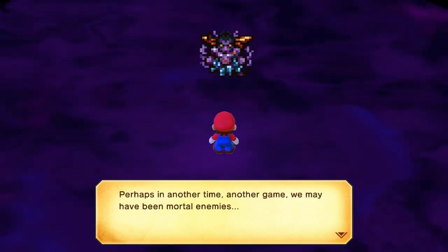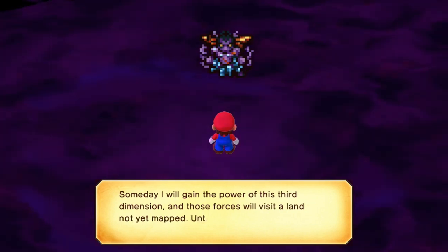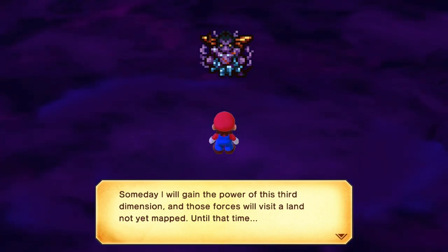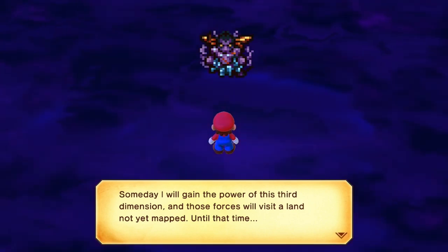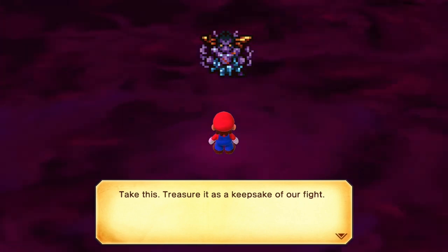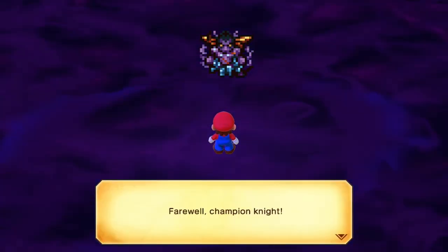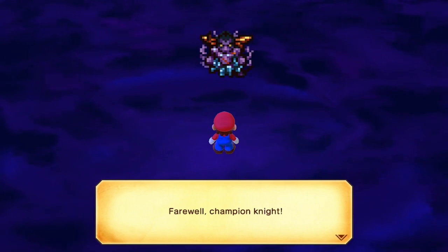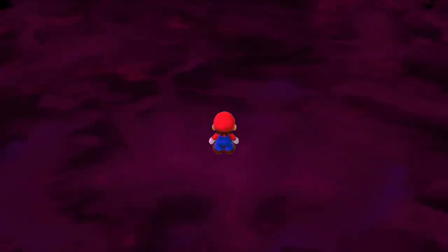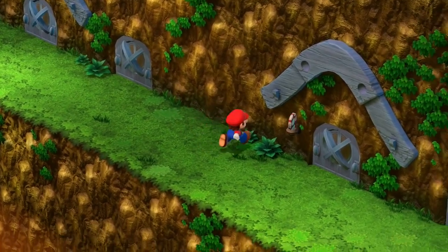'Perhaps in another time, another game, we may have been mortal enemies. Someday I will gain the power of this third dimension and those forces will visit a land not yet mapped. Until that time, take this treasure as a keepsake of our fight.' He gave us a piece of quartz - because Final Fantasy is always about crystals. He slowly backs away - there he goes. Anyway bye, I'm gonna go order a pizza.